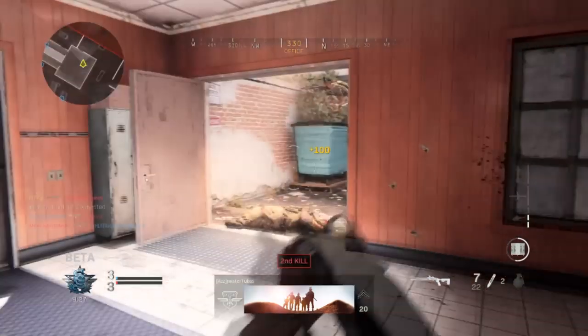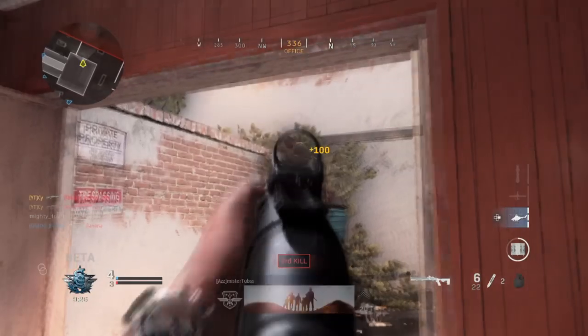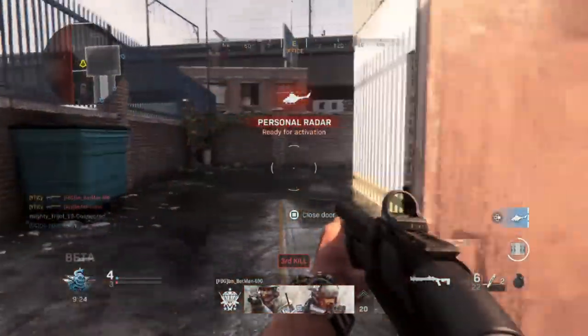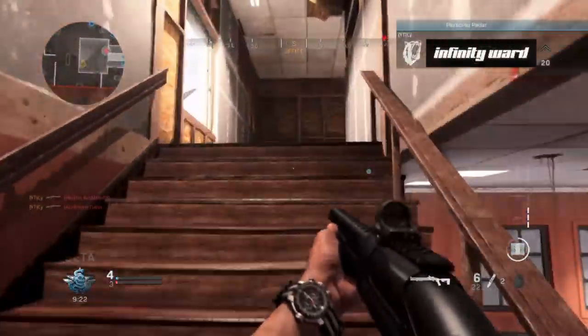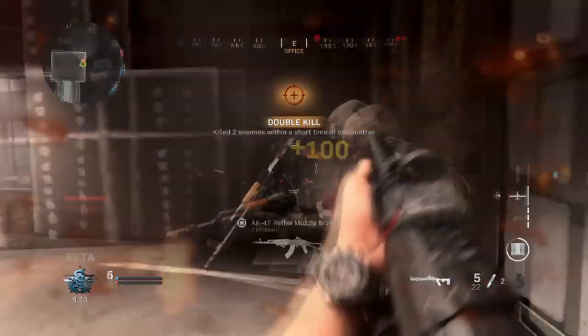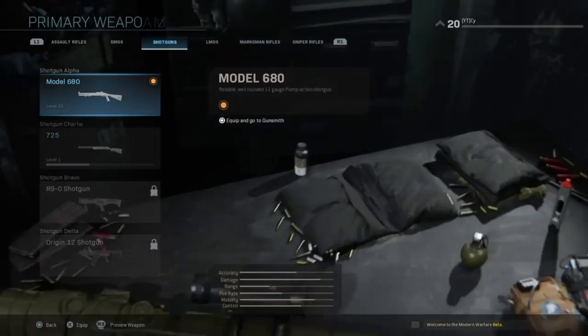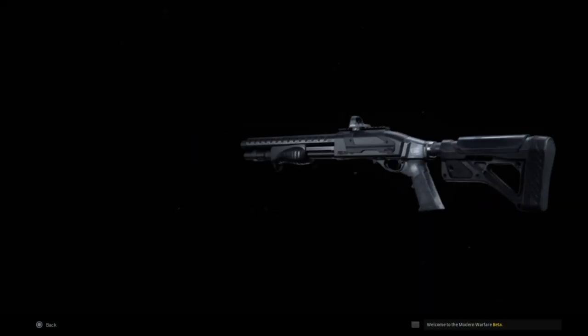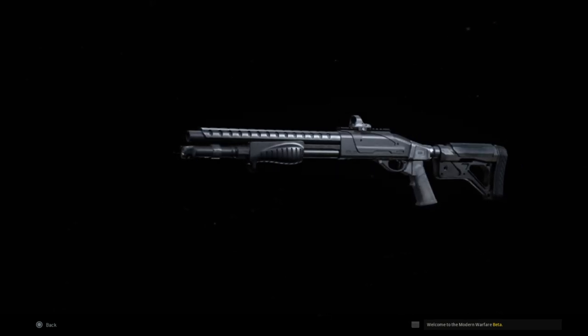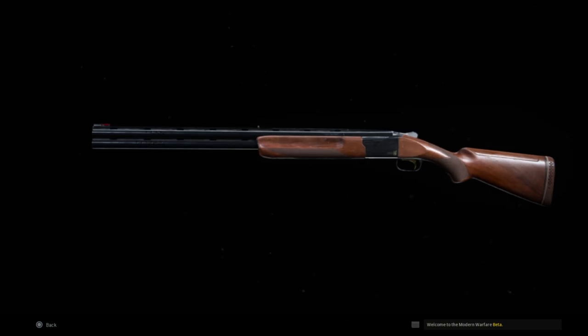The pump shotgun is very hardcore when it comes to damage. It is a little bipolar in the sense that your one-shot kill range is variable — for instance, you can point blank somebody and just get hit markers, but you can also long-shot people as long as you aim down the sights and go for the head. Typically this is going to be a reliable two-shot kill. Very rarely will you go over three, however this thing is super deadly for headshots.